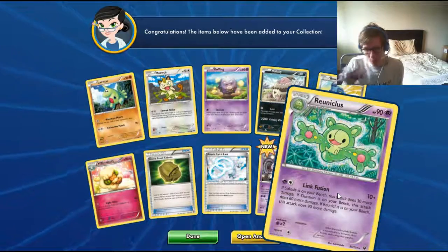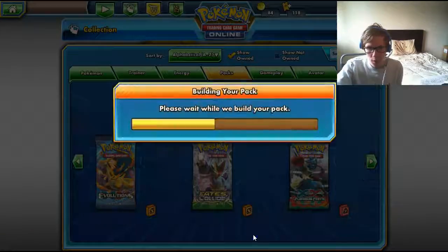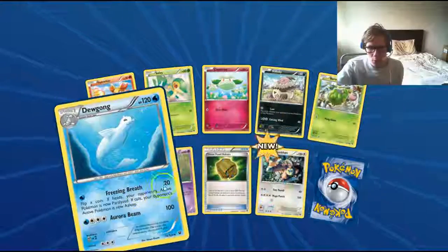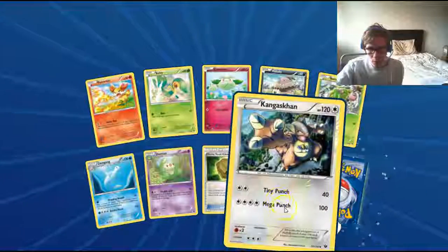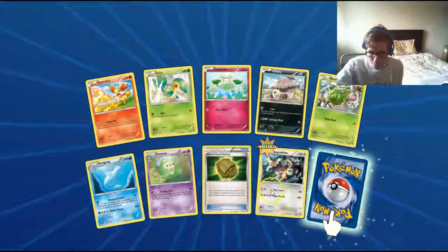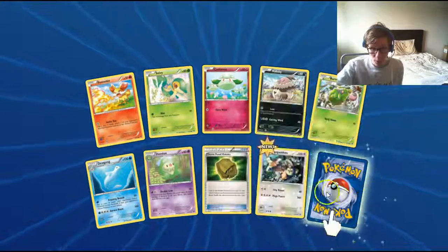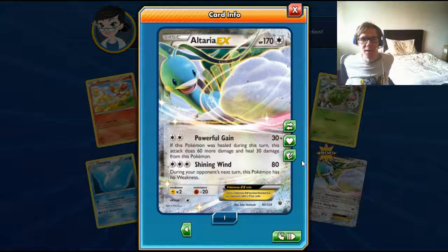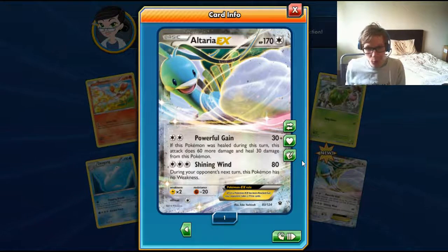Reuniclus is great in an evolution-based deck — if you want to do the evolution challenges but still have some power, it's really good. Otherwise it's situational. Duosion from the same line. Reverse Holo Kangaskhan in common, which is sometimes used because of Double Colorless Energy. And Altaria EX! Nice! Last time I got the Mega, and now I have the regular, which is pretty cool.